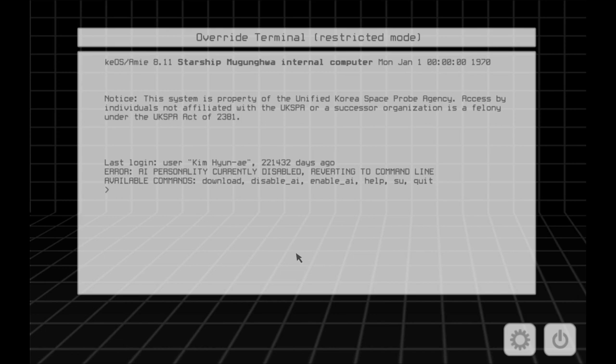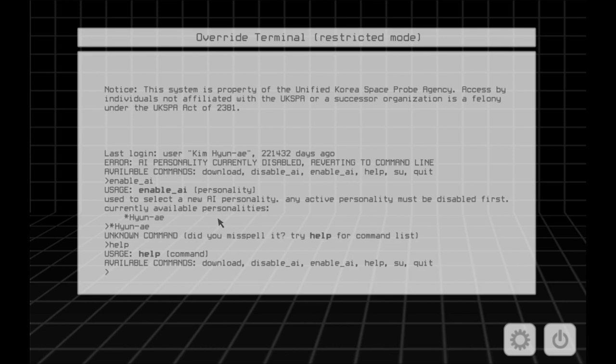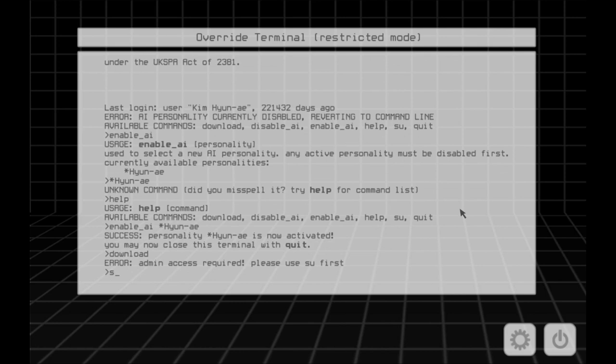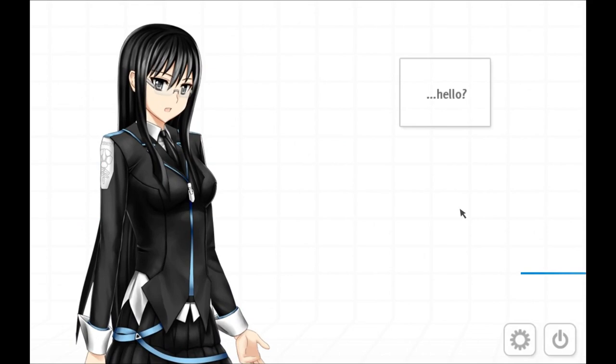AI personality is currently disabled. Let's enable AI and see if we can get it running. Hyun-ai. I haven't made that star symbol in some time. Enable... use to select a new AI personality. Fucking ancient pre-warp computer systems — you can't just tell them what to do. You may now close this terminal with quit. Admin access required. We don't have that yet, so let's activate. Hello.